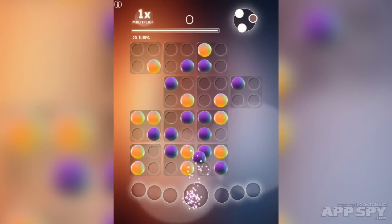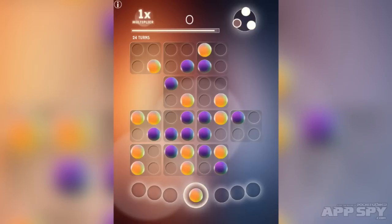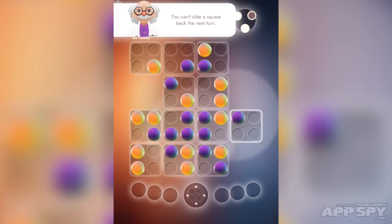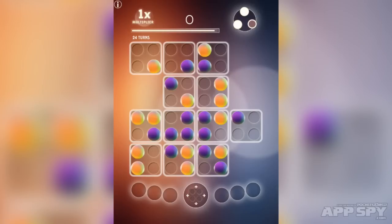I'm bringing a ball down from here up to here and it's either purple or yellow in colour. After I've moved one of these balls onto the playfield I have to move one of these. So which one do I go with? Let's go with that one. So now I've got a yellow ball and obviously these things are alternating in colour.